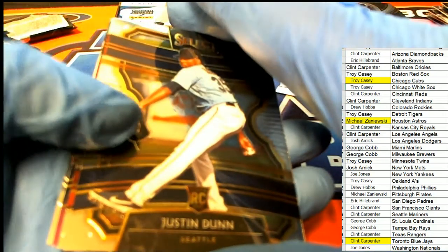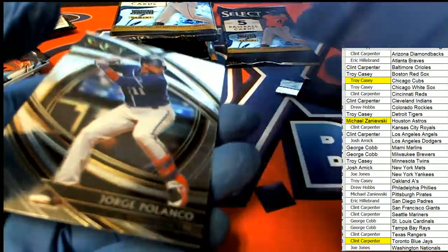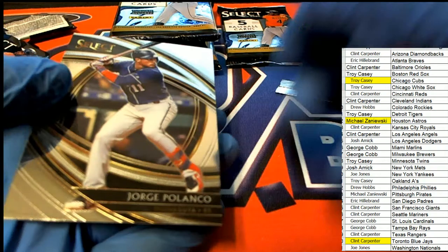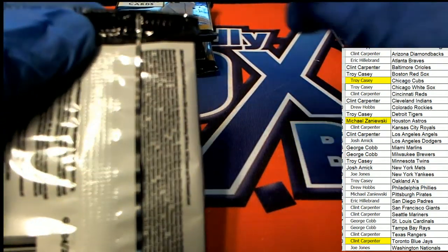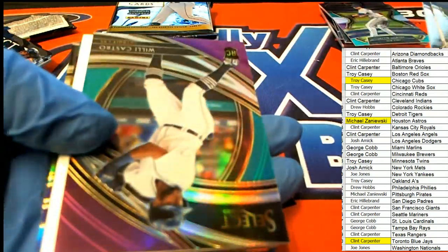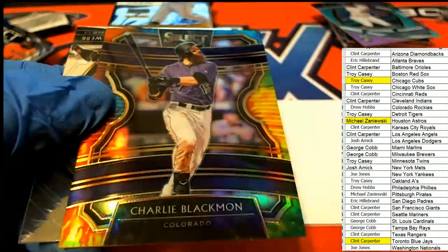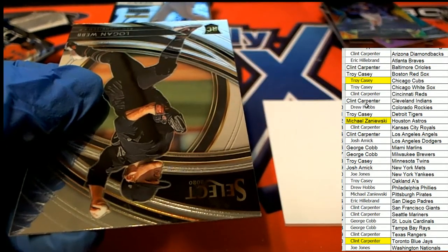Luis Robert really banged out a couple of home runs. Can't wait to go home and watch ESPN later. Here is Jacob deGrom — nice, Mets. Willie Castro, that's the Tigers. Charlie Blackman tie-dye, Colorado. Nice Charlie Blackman tie-dye prism card.